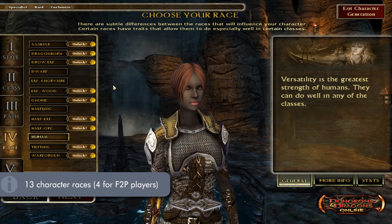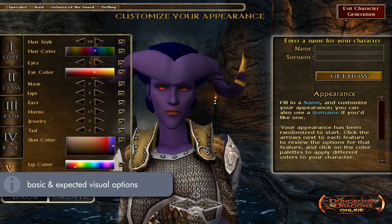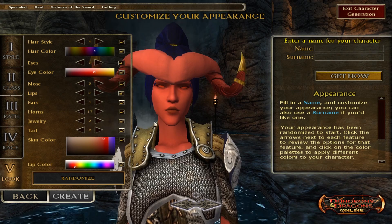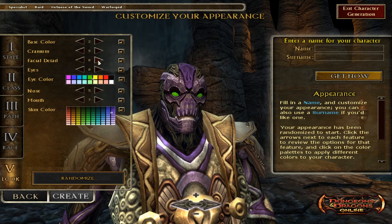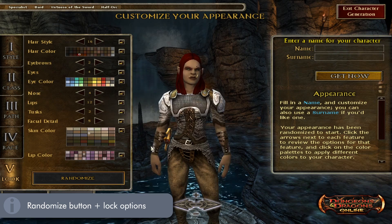Afterwards, we have a massive list of races to choose from, albeit a lot of them are behind the subscription fee. Then 'looks', which is the visual customization of your character, with a few varying options depending on the race you pick. This includes hair and hair color, eye shapes, nose — which is more of a face shape option — mouth, facial hair, skin color, and individual race-specific options like horns and tails for tieflings, facial markings and plating for warforged, and tusks for half-orcs. There's also a randomize button and locks for every option.